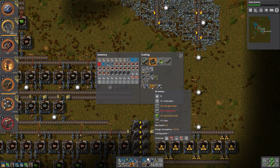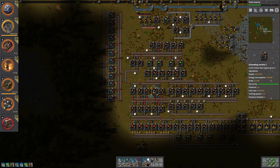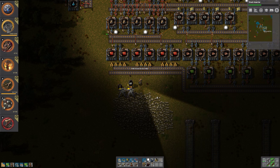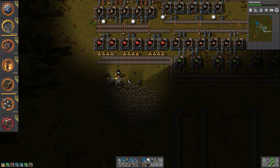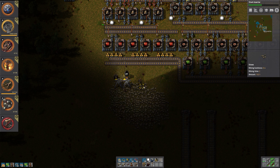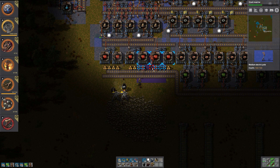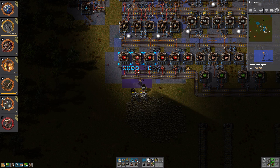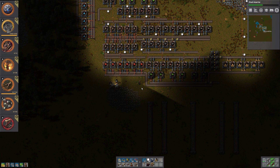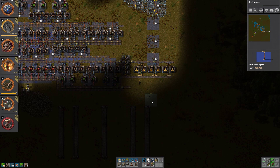I could have set up the inserters for all of these while we were waiting, but we set up other inserters instead — not a big deal. Let's do it like this and then we have the big inserter to get stuff out. We've got some more lamps to produce — come on lamps please. We need power poles.